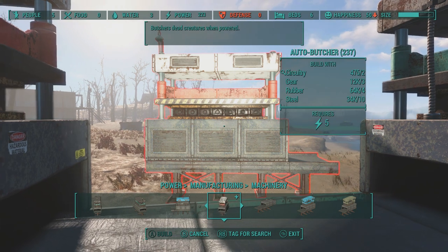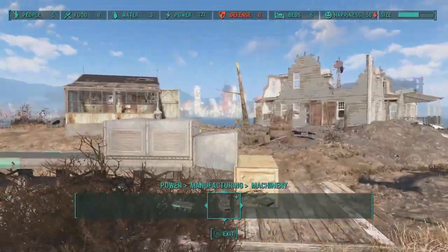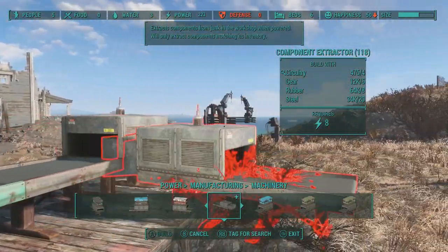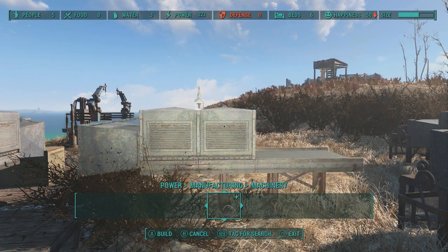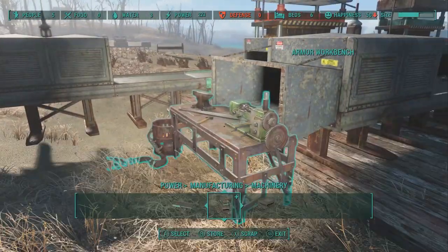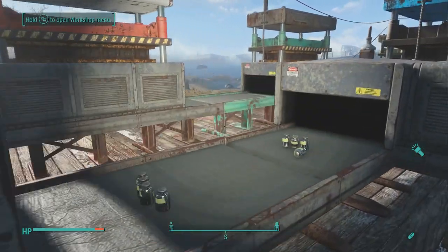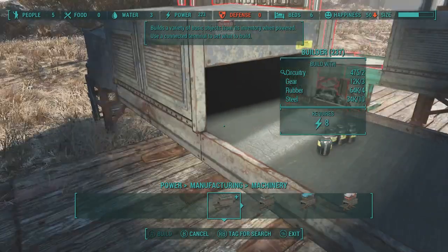We also have an Auto Butcher — this thing's amazing. Any creatures or humans that you feed into it will be butchered. A good rule of thumb is to put a food processor right after it. If you don't have all the ingredients, you can use the Component Extractor, which is included in this mod. It functions like a vacuum hopper, pulling specific components from your inventory — only what's in its inventory targets — four at a time. Fair warning: it can cause some jamming issues, which is unfortunate.